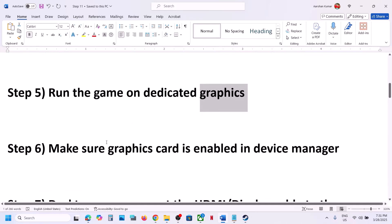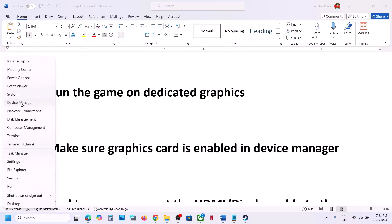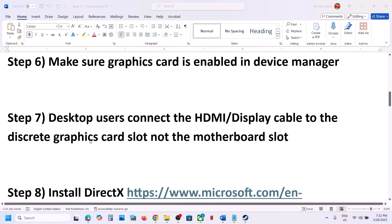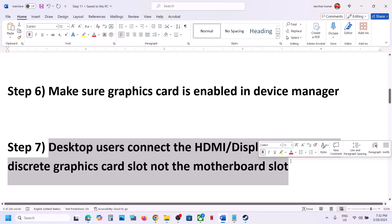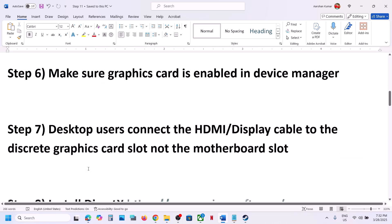Launch the game and check. If it's still not working, make sure your graphics card is enabled in Device Manager — go to Device Manager, expand Display Adapters, and make sure your dedicated graphics card is enabled. If it is disabled, right-click and select Enable Device. For desktop users, also make sure you connect your HDMI or display cable to the discrete graphics card slot — your NVIDIA or AMD card — not the motherboard slot, as that uses the Intel integrated graphics.